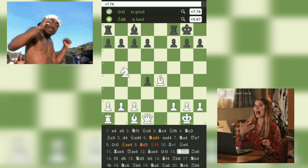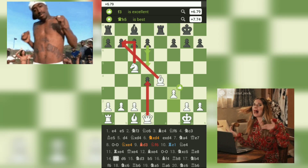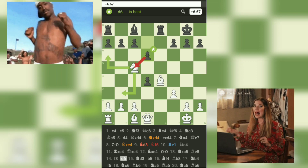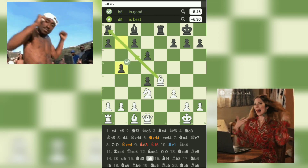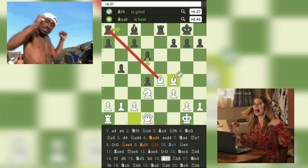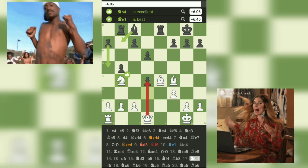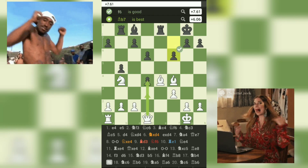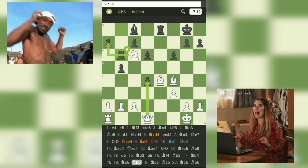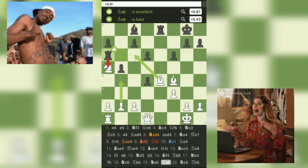13.Nxd5-Re8 — Black places pressure on the e-file, pinning White's rook to the king. 14.f3-d6 — White reinforces the center with a pawn move, and Black expands on the queenside. 15.N3b5 — Both players maneuver their pieces, preparing for the middlegame battle. 16.Bf4-Rb8 — White advances the bishop, aiming to put more pressure on Black's position. 17.Nb4-f6 — Black tries to challenge White's advancing knight, creating space for their pieces. 18.Nc6-Rb6 — White maintains the initiative, attacking the rook and forcing it to move. 19.Na5-Rb6 — Black tries to maintain activity by attacking White's pieces.